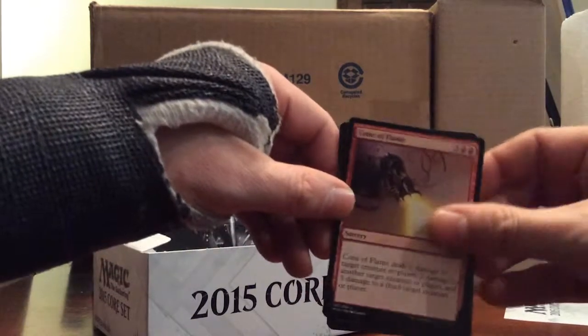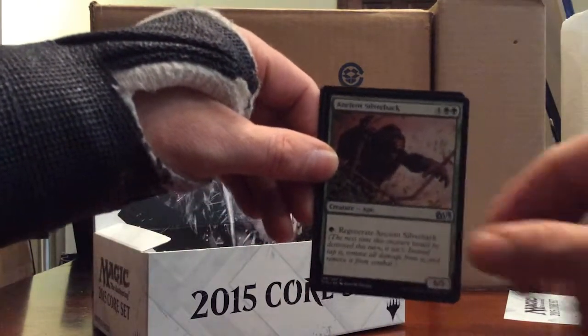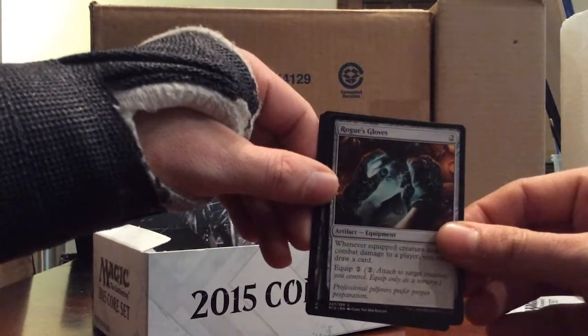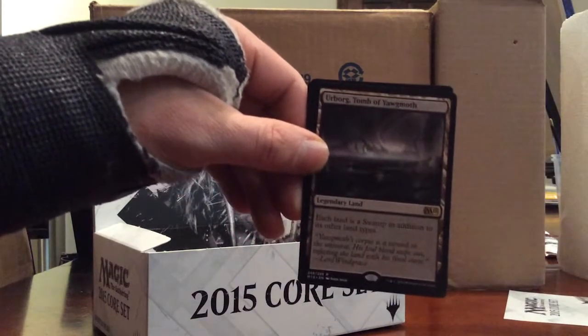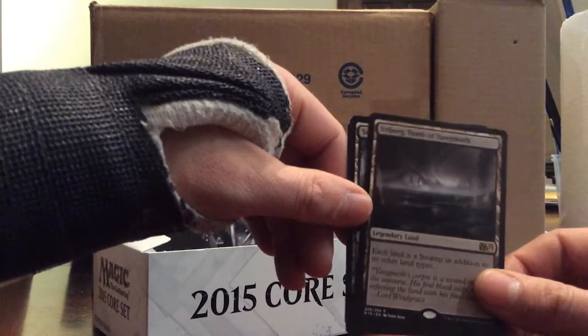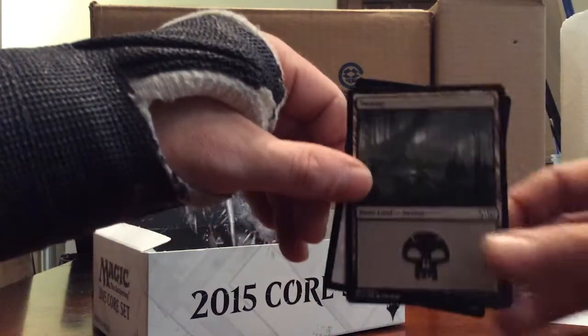Ancient Silverback, Rogue's Gloves. And Urborg Tomb of Yawgmoth - each land is a Swamp. Not a bad card.